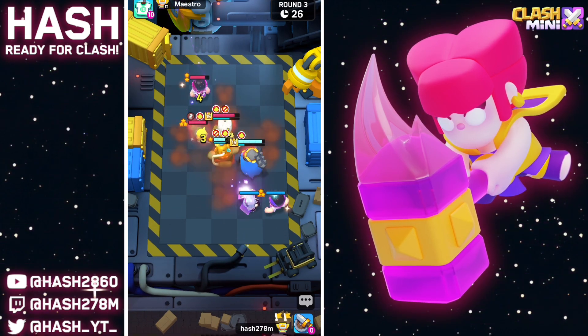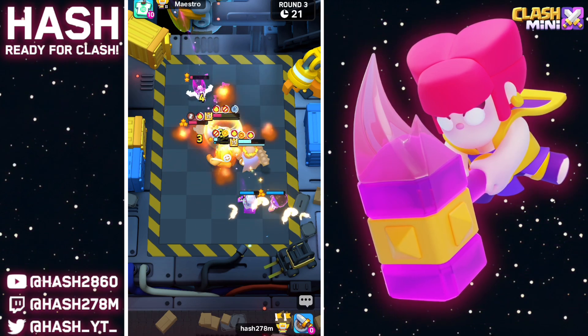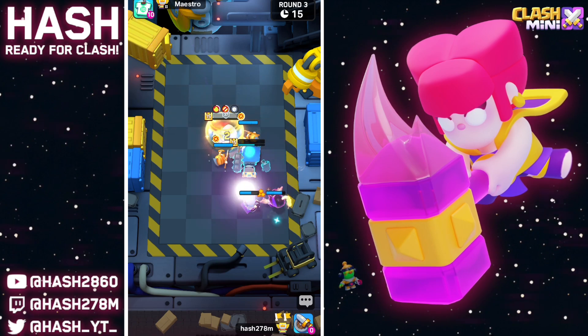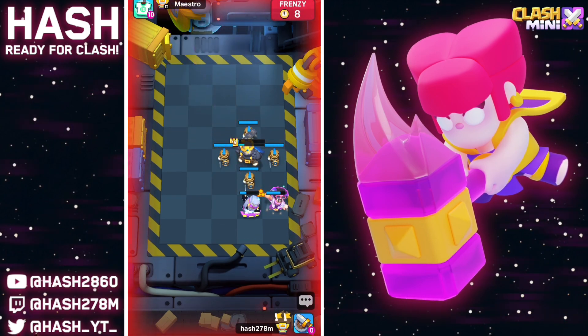He decided not to play with 10 of his elixirs — that might be one of the biggest mistakes, because now my Magic Archer is going to take down his wizard. After that the Dagger Goblin is probably going down and this game is going to end right here. Easy victory against Maiden players, GGs.